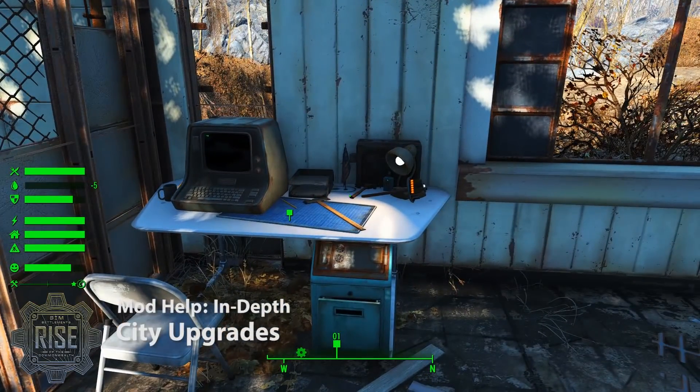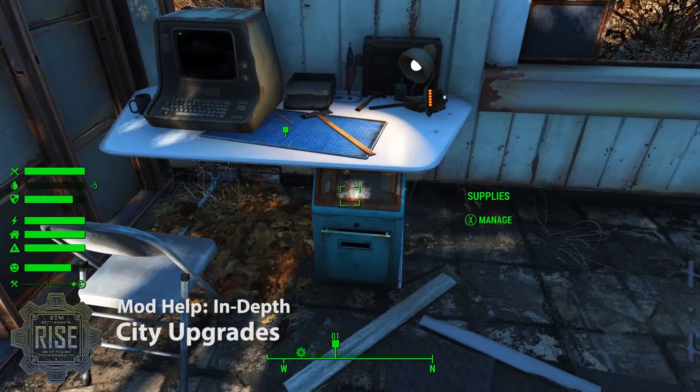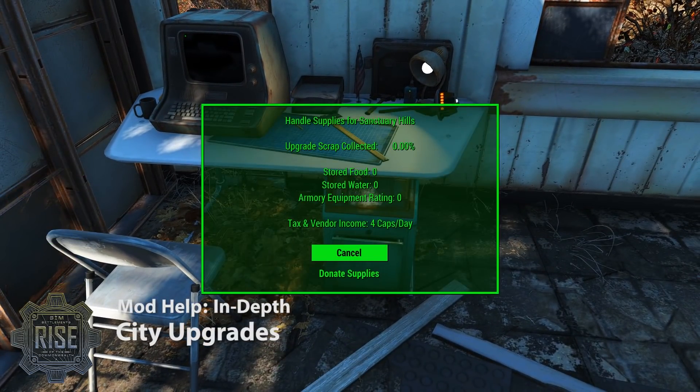The reason we're doing this is I'm going to show you how you can access the supplies menu. There's a new safe on the city manager's desk, and if you activate that, it tells you to handle supplies for whatever settlement you're in. We're in Sanctuary Hills right now. That first section there — upgrade scrap collected — is how much scrap the settlers have built or collected toward building the next level of the city.